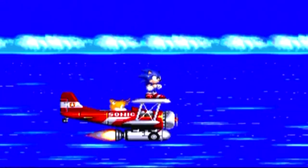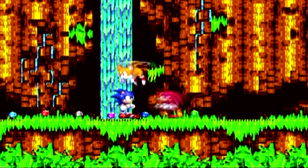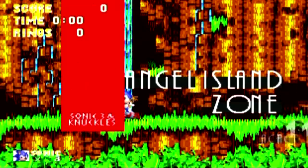Later, Sonic and Tails were on their way to Angel Island. Knuckles ambushes Sonic and steals all seven Chaos Emeralds. Sonic goes after him.